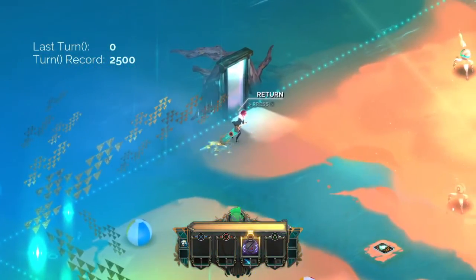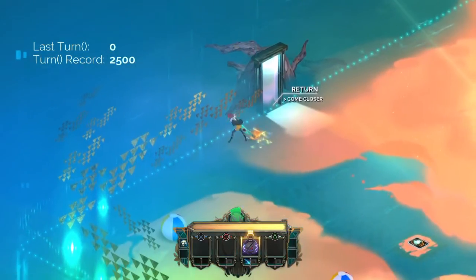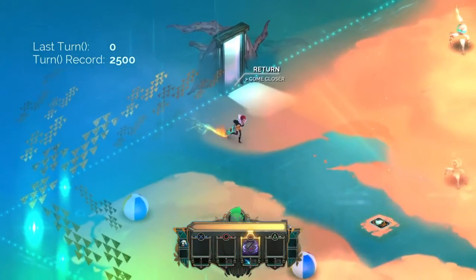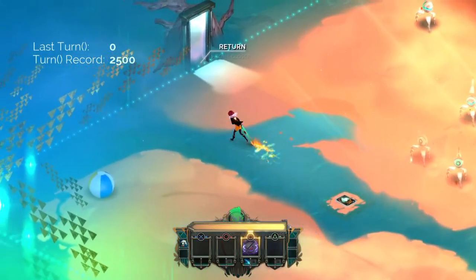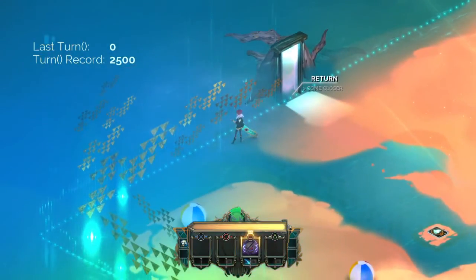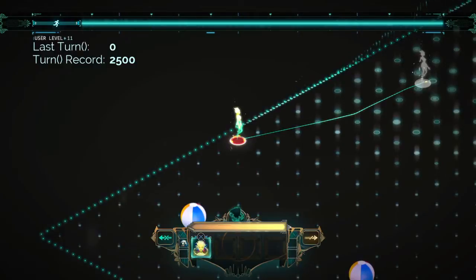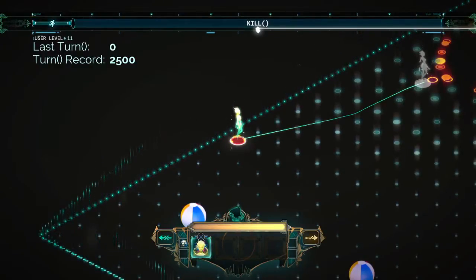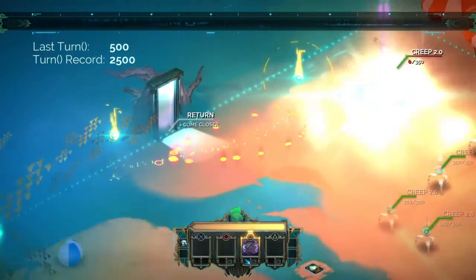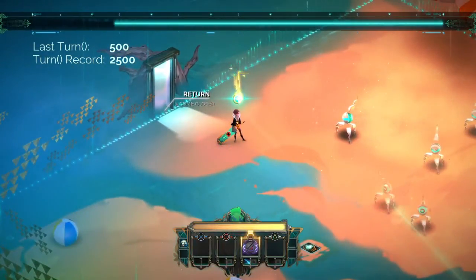Now, what if I'm off screen from the enemy — I can't see them but still want to use this trick? There are two ways to do this. If you don't have the mask in one of your slots, you can utilize the auto-aim function. I know there's one enemy in that top right direction, so I'll become a super user, go in that direction, hit the X button, and the auto-aim should take care of it — and there we go, the auto-aim found the enemy even though it was off screen.